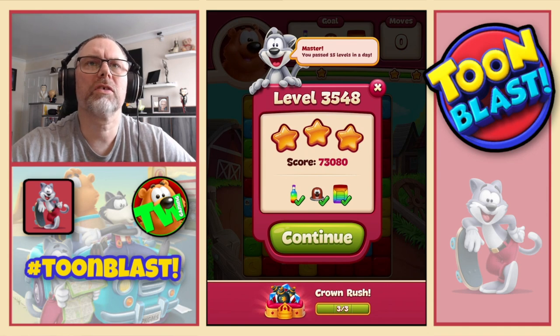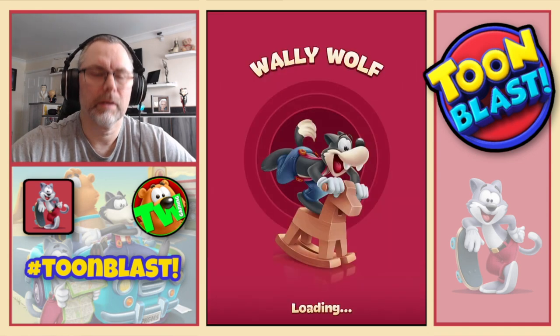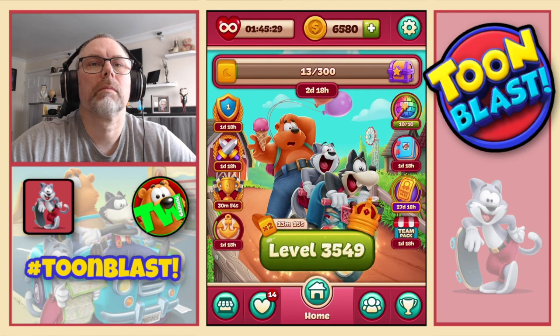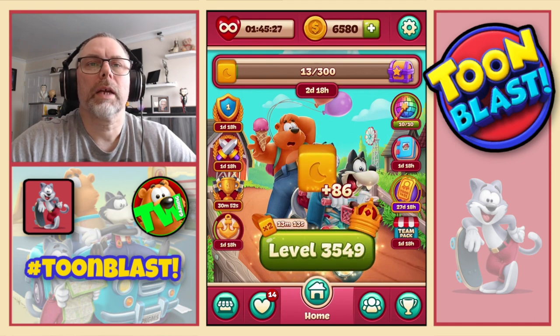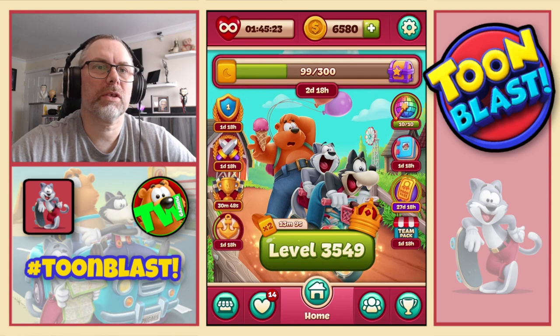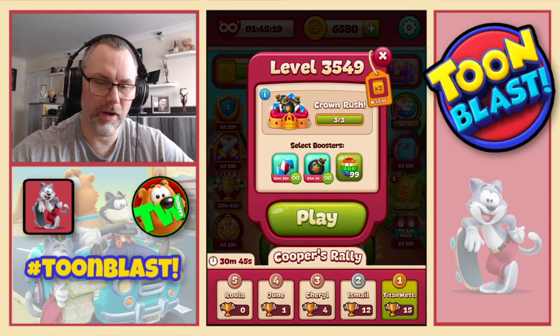Nice — you have passed 15 levels in a day. Nice. We get 86 yellow blocks along with all the other good stuff. And we now move on to 35, 49.